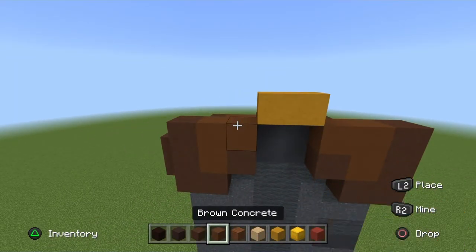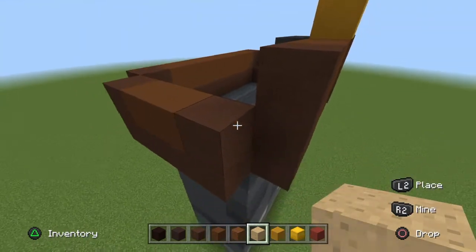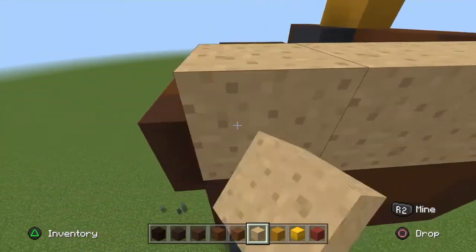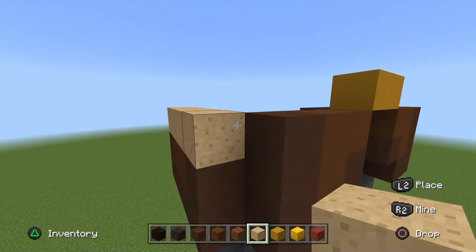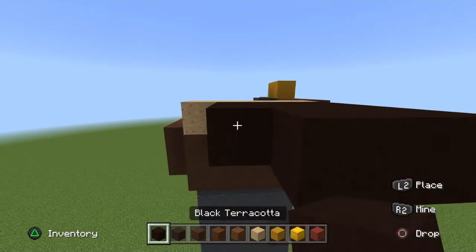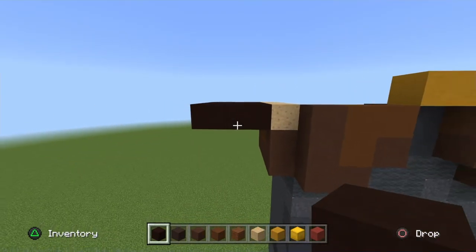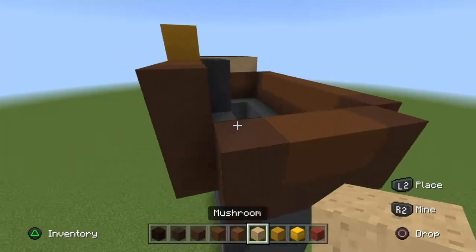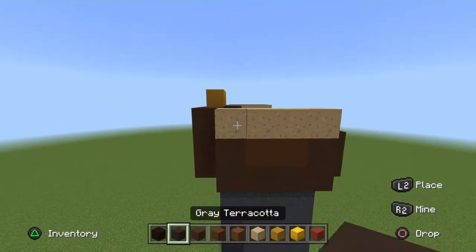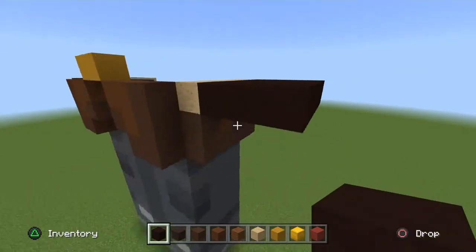Go to the side of the hand and get your mushroom. Right here where the jacket is popped out, just do a full row of mushroom on top of it. Then go out three black terracotta on each block. Do the same for the other side — on top of the row of the jacket, place a full row of mushroom, then pop out three black terracotta on top of each mushroom block.